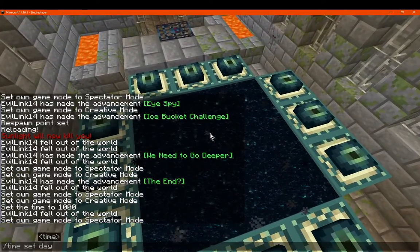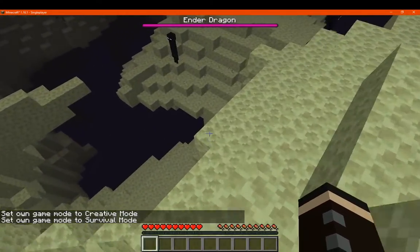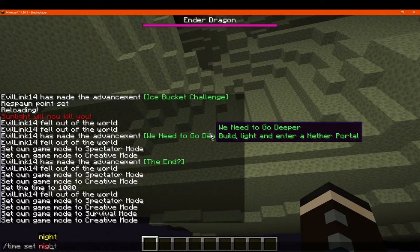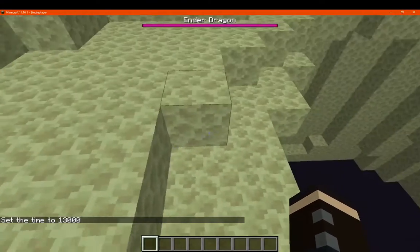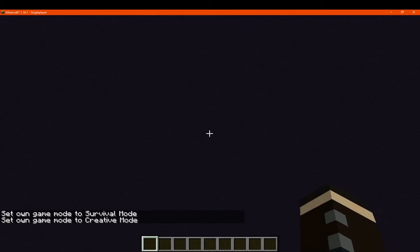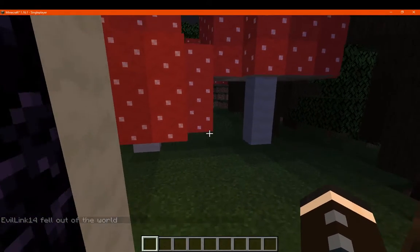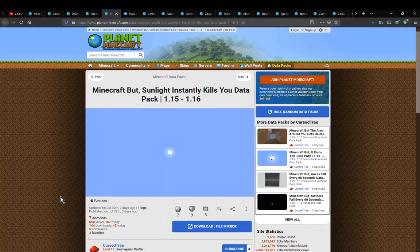We'll go back in and switch to survival. If we go to nighttime, nothing there either — all seems fine in creative. My guess is it's only relevant if you're falling or something like that. If you had a mod where you fall from the end to the overworld, you could easily take damage that way. Either way, it's a consideration when using something like this if you want difficulty.